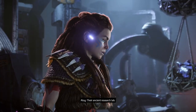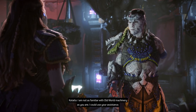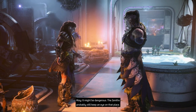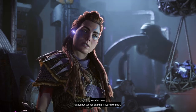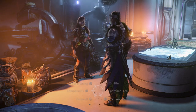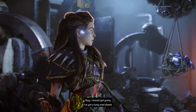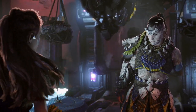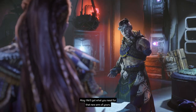'I am not as familiar with old world machinery as you are — I could use your assistance. It might be dangerous; the Zeniths probably still keep an eye on that place. We were lucky to get out of there alive the first time.' 'By the Ten, we shall see it through.' Okay, let's do it! Let's get him an arm. 'I should get going — I've got a long road ahead.' 'Should you need reinforcements, I know who to call.' I'll call you when I'm near the Zenith lab — we'll get what you need for that new arm. 'Thank you, Aloy.'